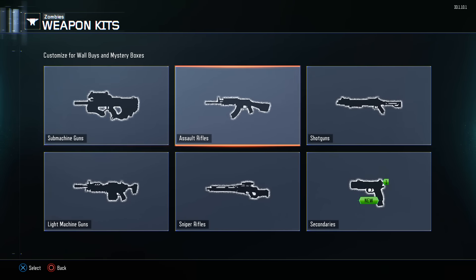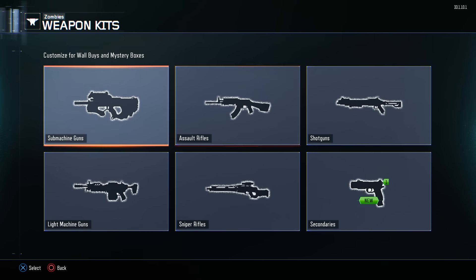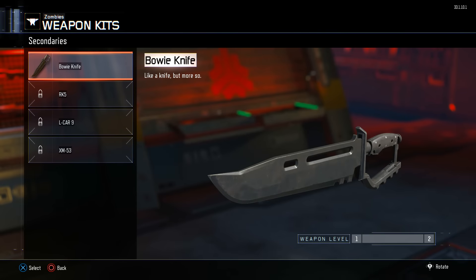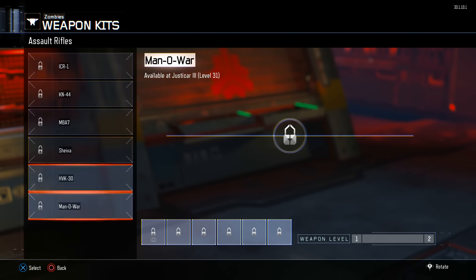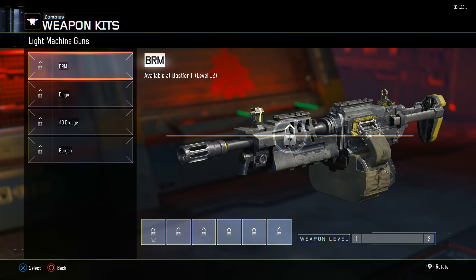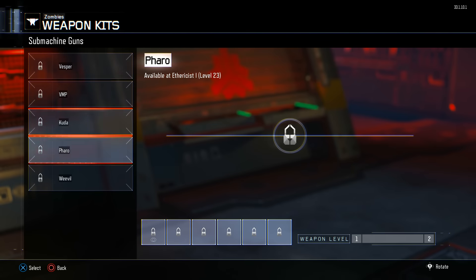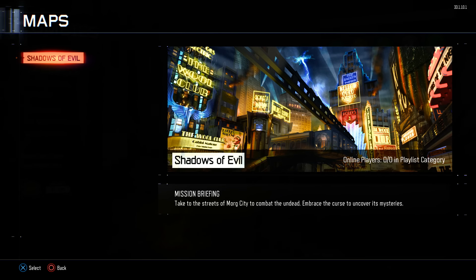We've got Weapon Kits — customize for wall buys and mystery boxes. You can customize what weapons are available on the wall as well as in the mystery box, which is amazing. The Bowie Knife is in there too. All the weapons available in the game are here, but we have to level up to unlock them. Anyway, we're gonna do a solo game. I don't have The Giant yet. Mission briefing: take to the streets of Morg City to combat the undead, embrace the curse to uncover its mysteries. Let's do it!